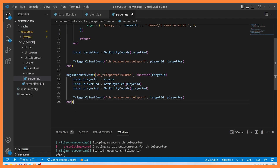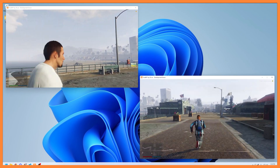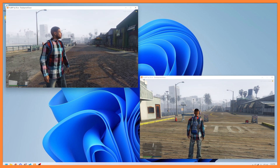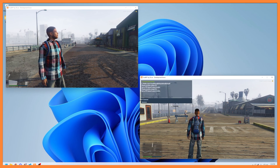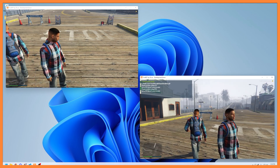Let's restart our resource and go back to the clients. Client two is at the end of the pier, client one is closer to the other end. Client two summons client one — and look at that, it worked just fine.